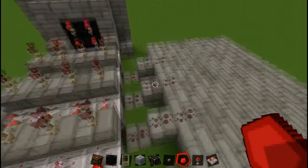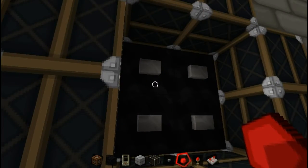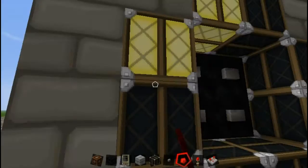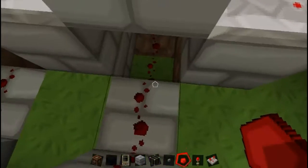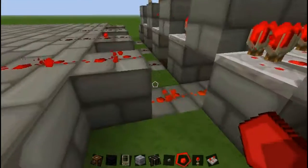All right, we're just going to program it now. The combination I had was one, two, one, three. So number one is this one here. What you're going to do is just get rid of that, put a block there, and do it like that. If it lights up, you've got it correct.